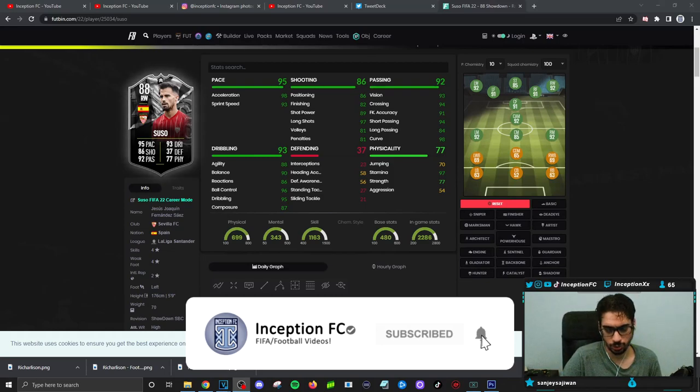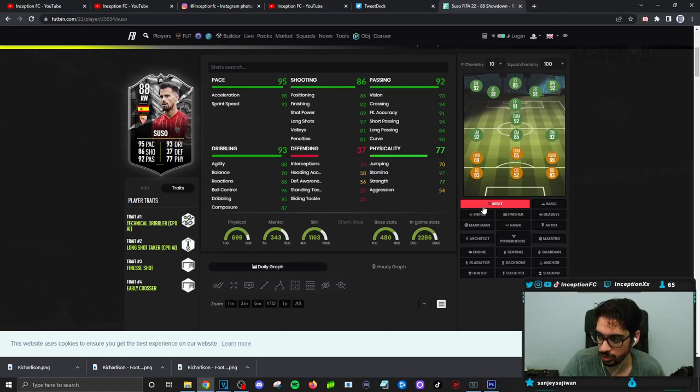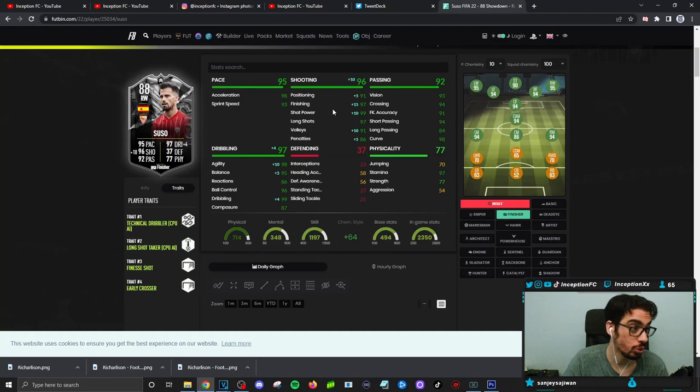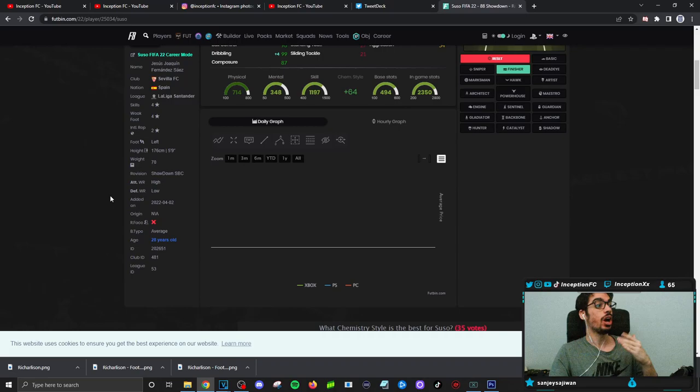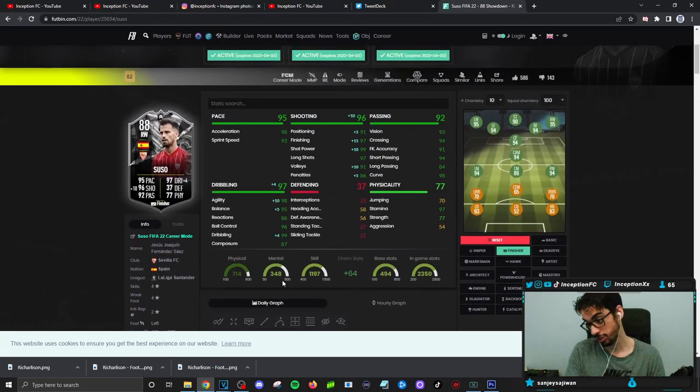Because he has the Finesse Shot trait, when you give this card a Finisher chemistry style and boost all the shooting stats — 97 finishing, 99 shot power, 97 long shots — if you mostly green-time your shots and take the right power behind the strike, his finesse shots are very, very clean to work with. It's not on the level of the Lionel Messi card — honestly, no one takes finesse shots like that card — but Suso still hits them really well. The high-low work rates on the card are super noticeable. For authentic football players in FIFA, this card on the right wing cutting inside and going for that finesse shot could be something you want to work with.